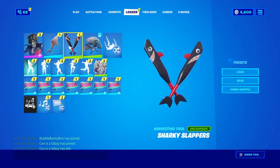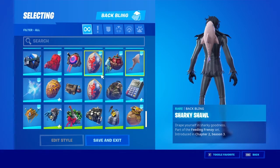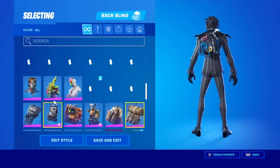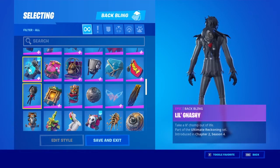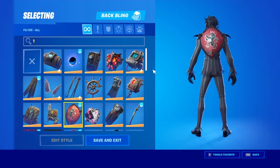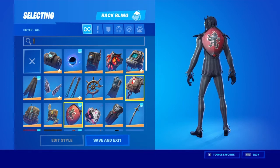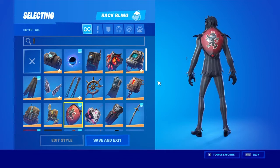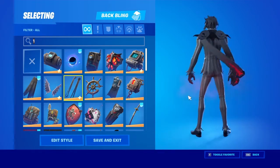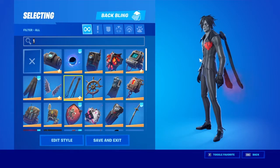First off for this skin, the Sharky Slappers look like they would go really well because of the black, red, and gray matching this skin. For back bling, the ghost portal looks pretty good, wolf pack looks meh. Red Knight shield — I know what Taper Hill is gonna say: 'this goes really well with the black knight shield,' and every time he says that I get kind of mad because I didn't get the black knight shield. Ice Mantle goes pretty well because of the heart on the red style — pretty good combos.